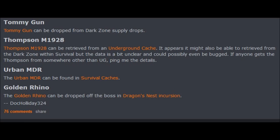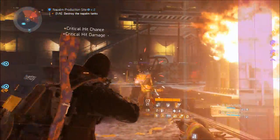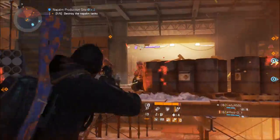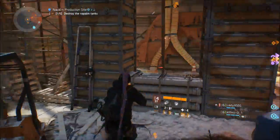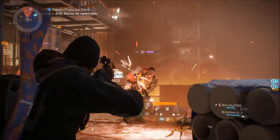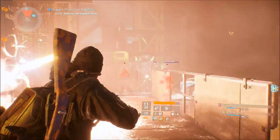When it comes to the Golden Rhino, you can get it from the boss in the Dragon's Nest Incursion. And I know the FAMAS isn't a named weapon, but it basically drops anywhere in World Tier 5 — it can drop from any named boss or any incursion. Before we move on to the named gear, if you all know of any other places where you can get these items, be sure to let us know in the comments below.